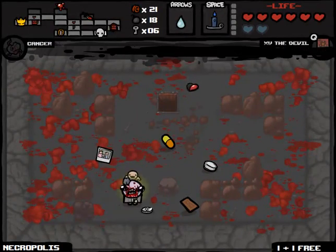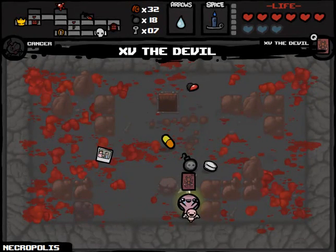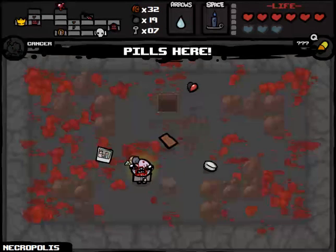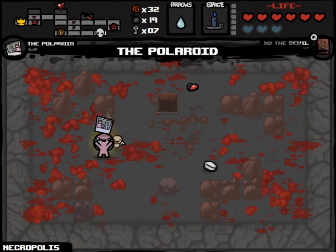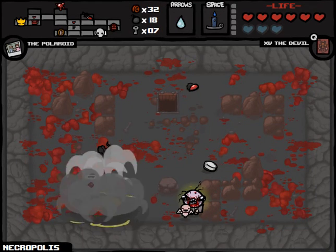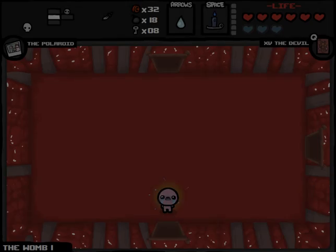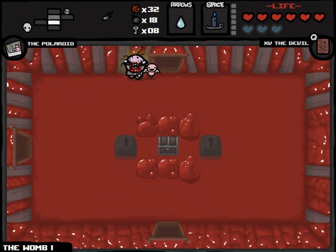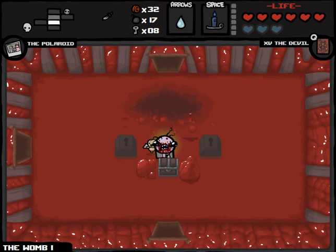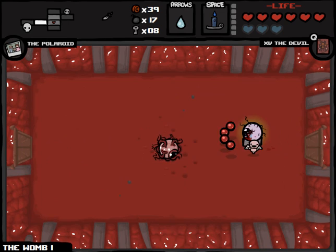Do we know what this pill does? I'm so scared. Puberty — okay, so we didn't really do anything bad. There is our Polaroid, and here is — I hate to get rid of the Cancer Trinket, but it had to be done. And we traded a Bomb for a Key. So now it is time for us to go down to the next floor. We do have Compass, so I should be able to get to the boss rooms fairly quickly — this one seems like it's going to be pretty easy, since we only have one more room left before our boss.